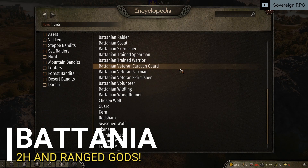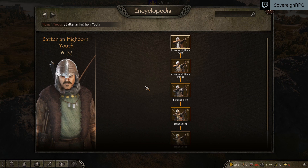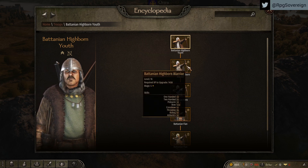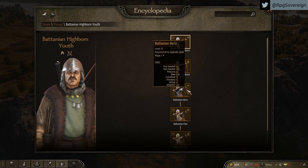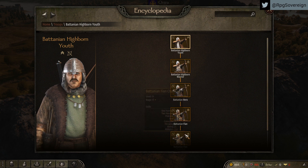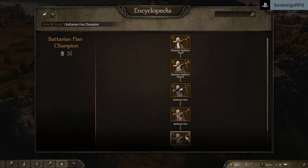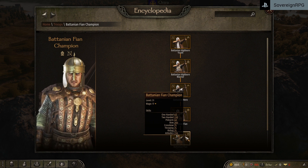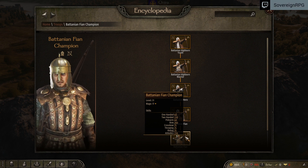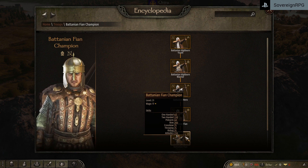Battania — although they have the Falxmen, which in themselves are very good two-handed units, their special units are by far my favorite in the game. These guys are like the elves of Bannerlord. Battania has the only horseless special unit, the Battanian Highborn line. By far my favorite line by a country mile. The mixture of two-hand and bow is insanely overpowered right now. The ranged damage is ridiculous. I can use 100 Battanian Fian Champions to wipe out armies of 500 with zero casualties. Granted, getting 100 of them will take you a long time, but this is something definitely worth working towards.